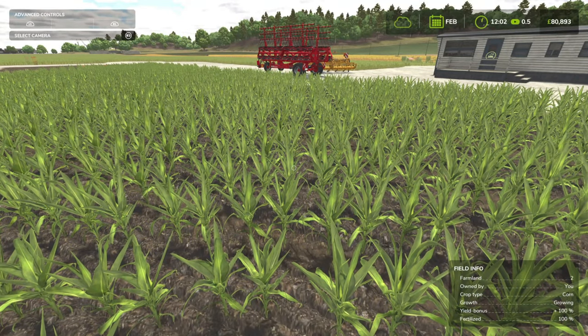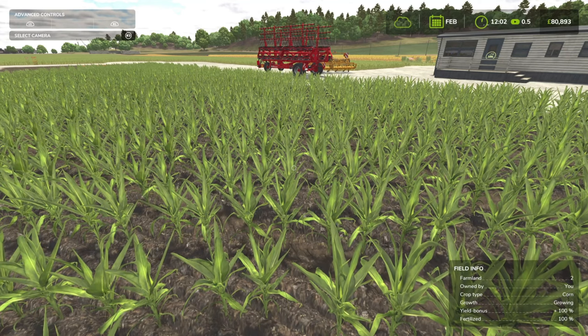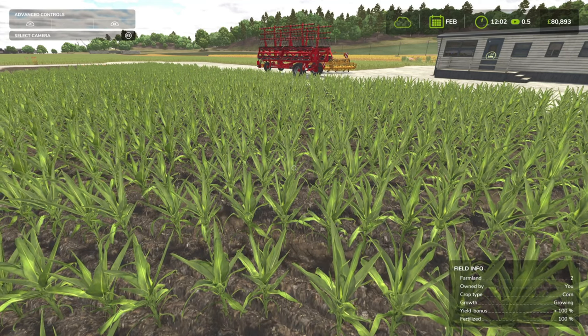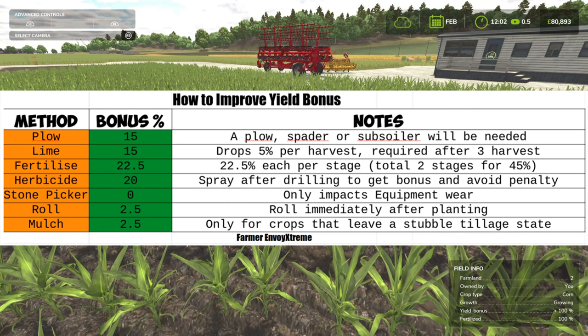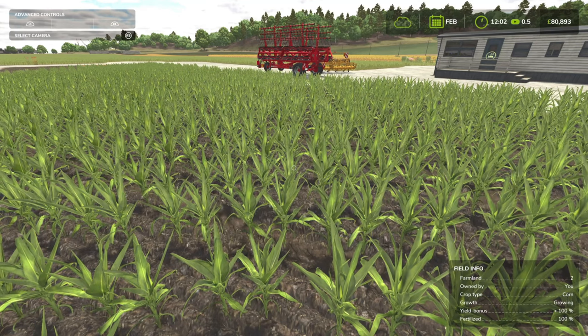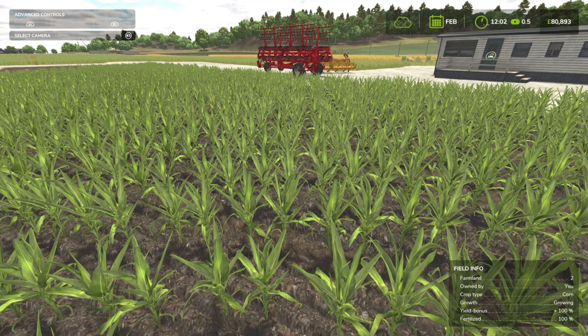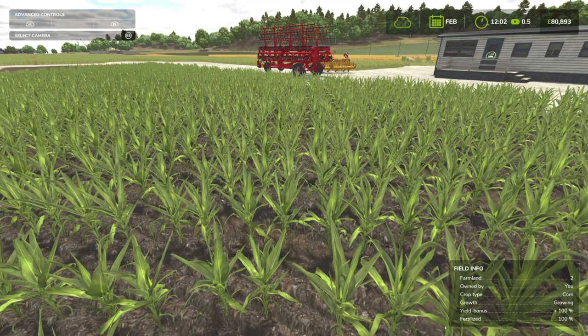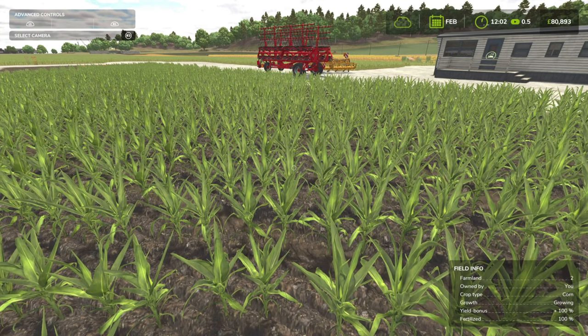It all worked out well. So here are the results and conclusion. In terms of your bonuses: Lime is 15%, Fertilizing is 45%, Ploughing is 15%, Throw liming is 15%, Mulching and rolling is 5%, and lastly spraying herbicide is 20%.